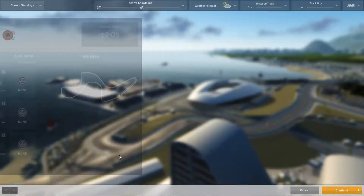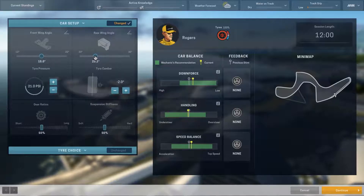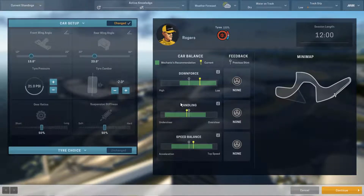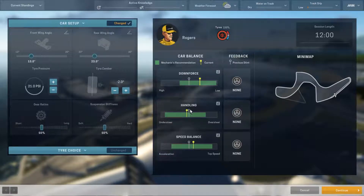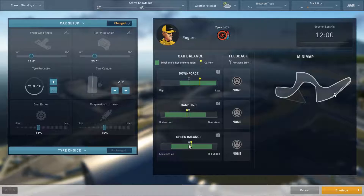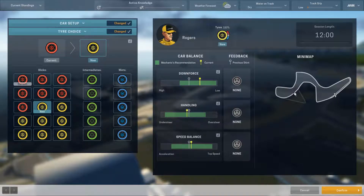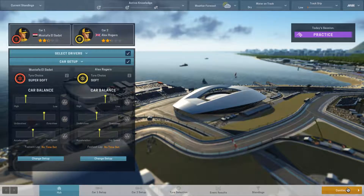We have done his setup. Now let's do Alex Rogers' setup. It looks like we have a definitely different setup for this car. That looks kind of in the middle — we'll get an indication of how good our setup is once we do some practice laps. Suspension and handling is probably right where it needs to be, and gear ratios we'll put right about there. We're roughly in the middle of everywhere we need to be. For tire choice, I'm going to go less aggressive with Rogers — soft tire compound — and he is not going to pit quite as often. Let's confirm those two and we're ready to do our practice.